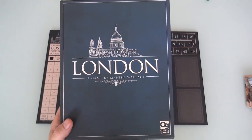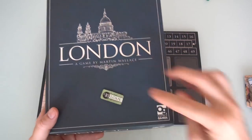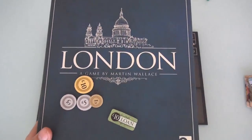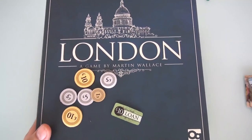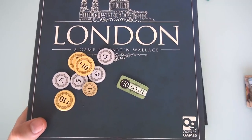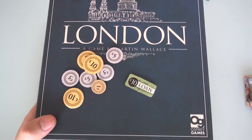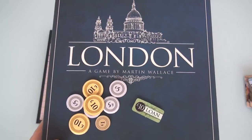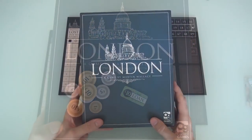One more subtle but important change in the new second edition has to do with loans. They still function the same — you take a $10 loan, you've got to pay it off before the end of the game at 15 or you lose points. Here's what the new pounds look like — so much nicer than the discs that came with the original. But here's the deal: every loan you have when you run your city creates an additional poverty. This is another example of how in London's second edition, poverty is a much more pressing concern for you to worry about during gameplay.